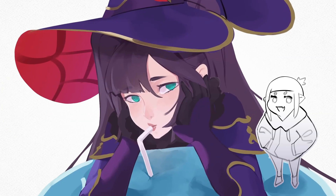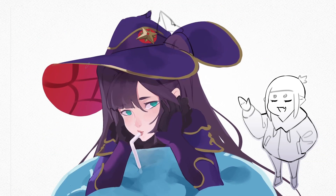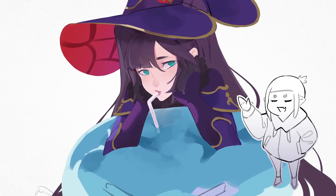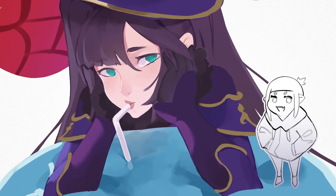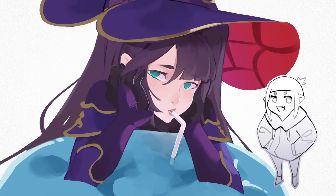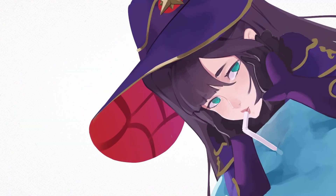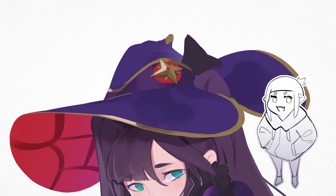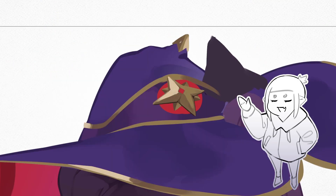I started off with adding the submerged part of the straw in the slime, which reminded me that I'll have to do that for her arms and body as well, for consistency's sake. But before that, I added some highlights and outlines to make those parts more distinguished from their surroundings. After adding her ribbon, I could finally erase the last remaining sketch lines of the artwork.